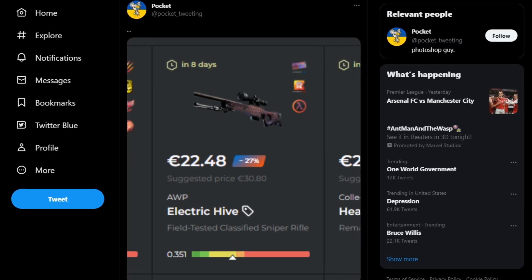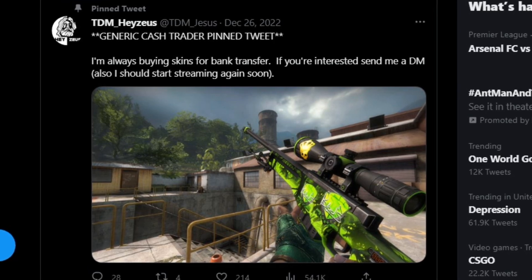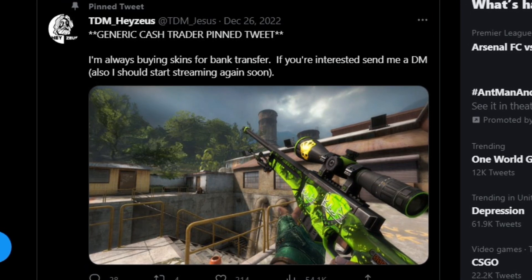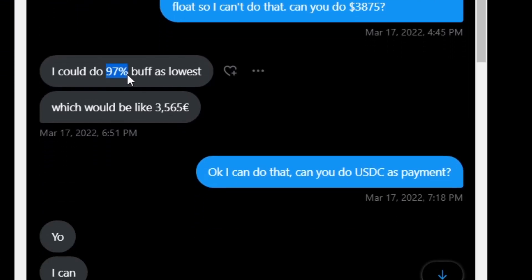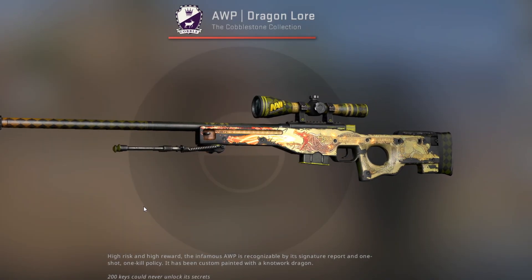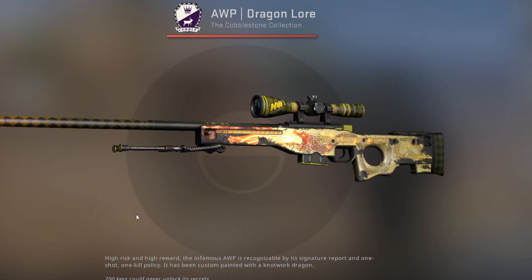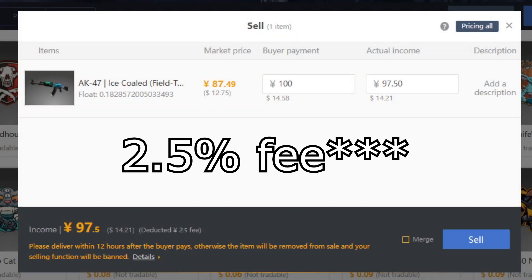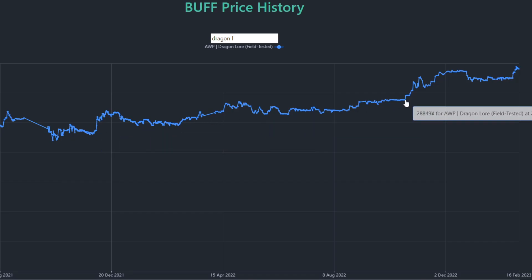But if you don't feel like looking around for snipes and are more comfortable holding for longer periods of time, you can find people selling skins for cash or crypto on Twitter. For example, I bought from Anomaly before — I bought a field-tested Dragon Lord for 97% buff. Let's say he bought it for 90% buff from somebody; he's happy to sell it for 3% cheaper than market price, I'm happy to buy it at that price, and if I sell that on Buff, they only take a 1.5% fee. I've held it for many months and made much more money off of it, but that's another way to flip as well.